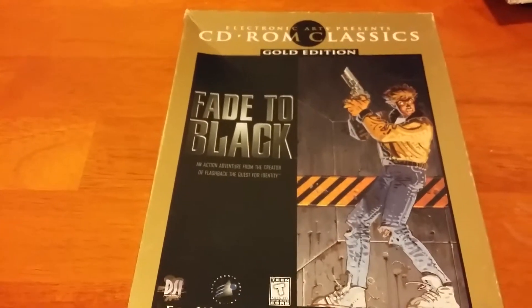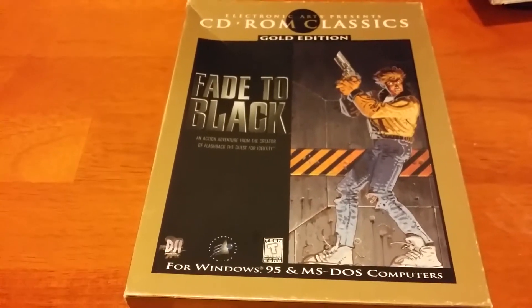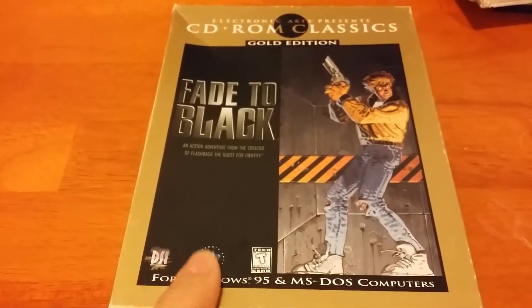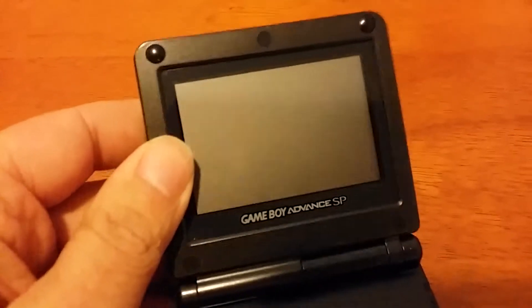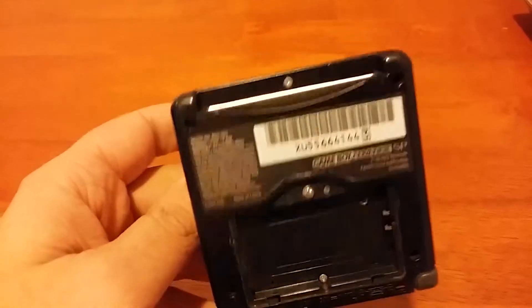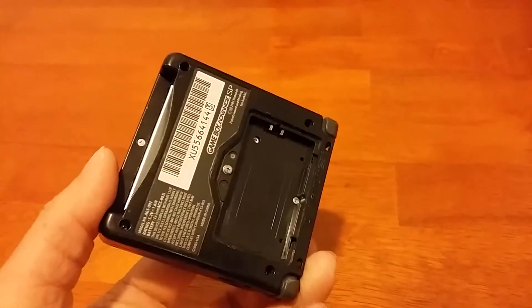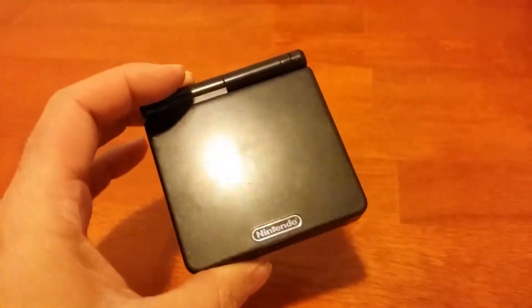Along with that, I also got some other things that came straight out of the bin. First off, I have Fade to Black — this is complete in the box, and it came right out of the large grab bin at Goodwill Outlet. It's only 10 cents, pretty good deal. I also got this Game Boy Advance SP, and the screen is in pretty good shape, although it's a 001 Game Boy Advance SP, so it's a front-lit version, and there's no battery. But I put a battery into it and it boots up and works fine, although there's no sound, so I guess there is an issue that I have to fix. But I do fix game systems on occasion.